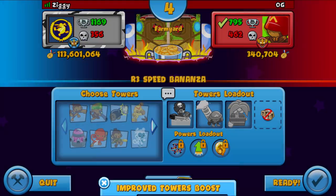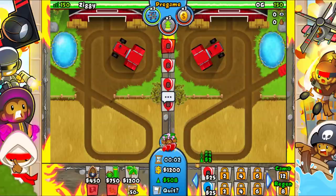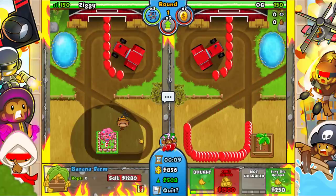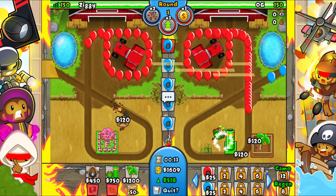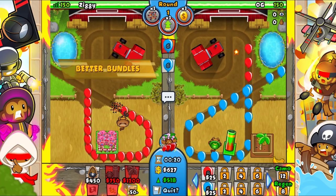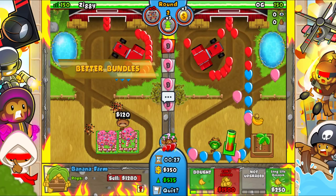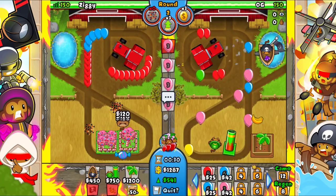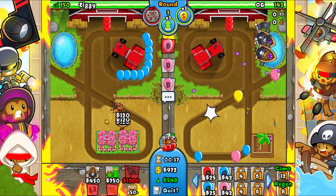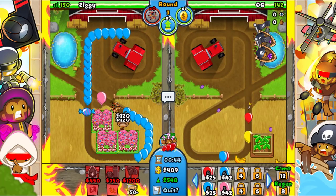Alright, so we have Better Bundles, Improved Tower Boost, and Rubber Gold, and we're playing Mortar Boat or Boat Mortar Farm. This one is actually gonna be pretty straightforward — we just want to go straight ahead and put down our farms and focus on farming. I'm gonna go ahead and put down the Better Bundles all around the middle area here. Going for the Mortar first is kind of a mistake — you just wanna go for the Buccaneer. The play here is probably to go for BIAs mostly, that's gonna be my position at least.